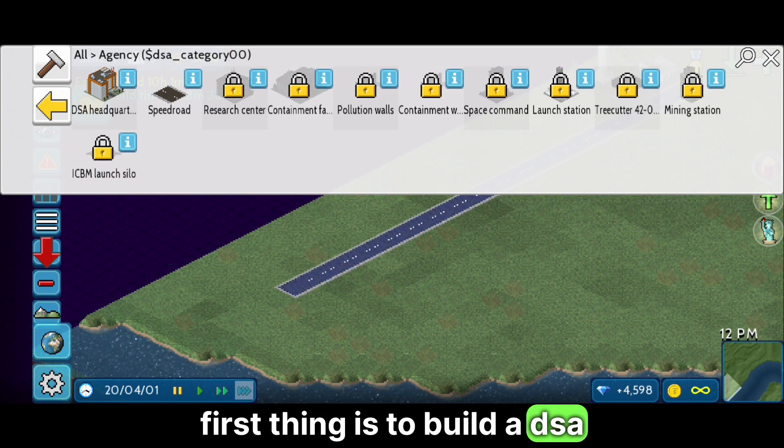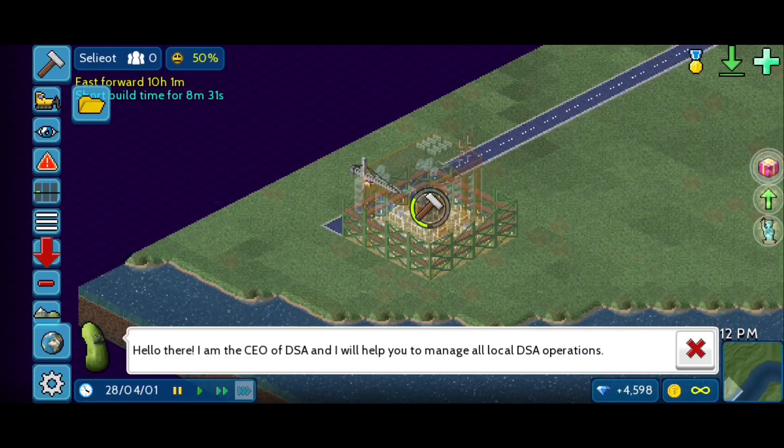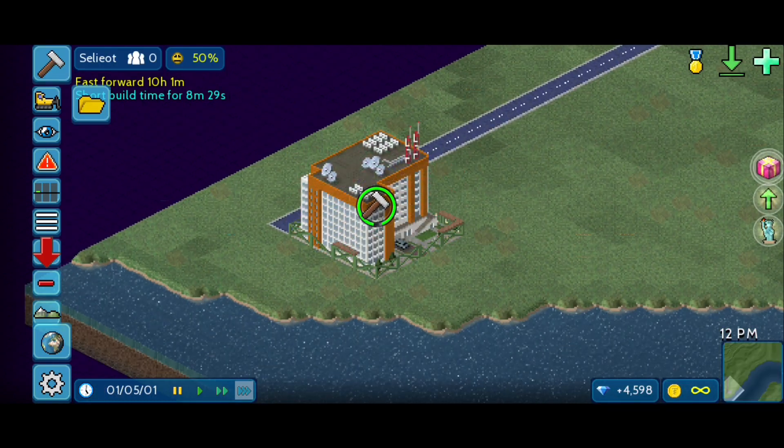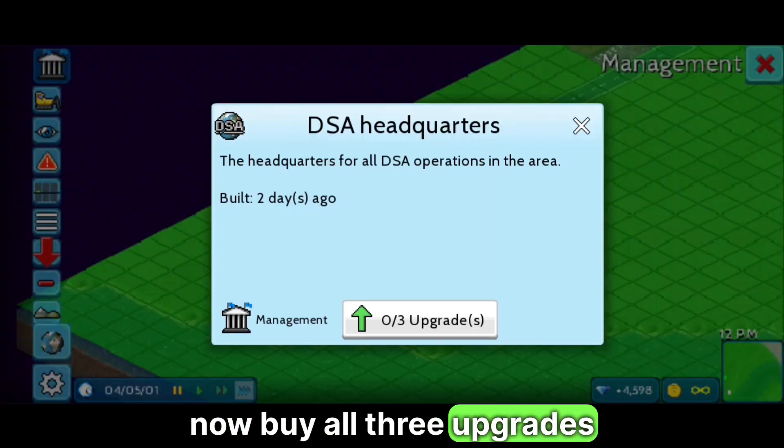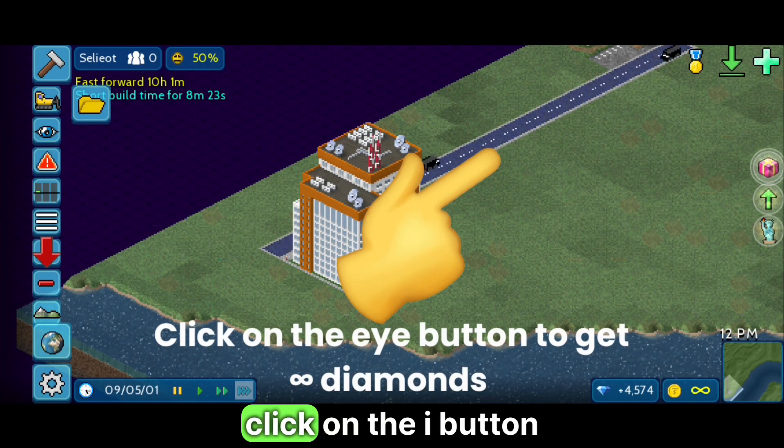First, build a DSA headquarter anywhere in the city. Now buy all 3 upgrades — for this you have to use diamonds. To get unlimited diamonds, click on the I button.